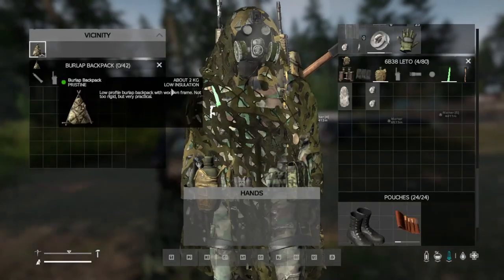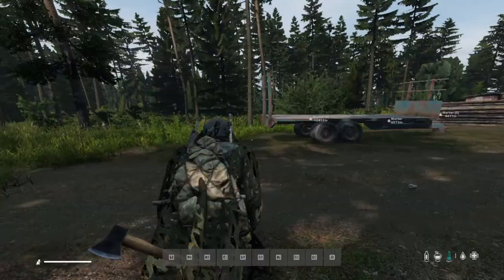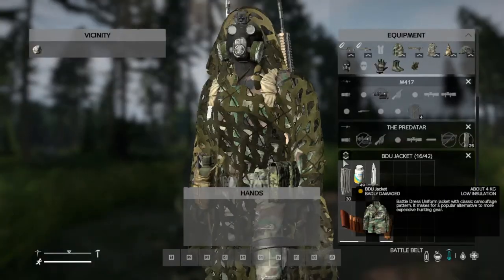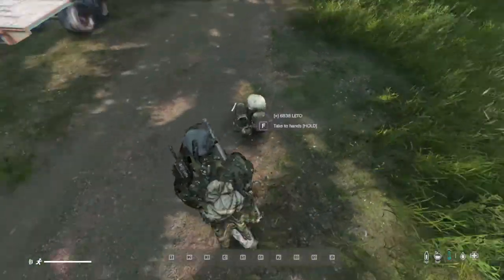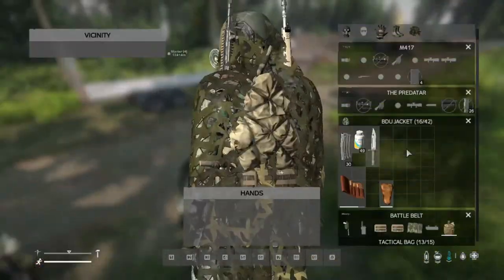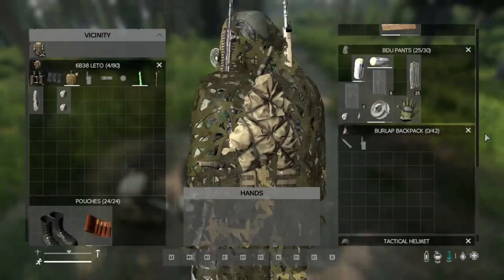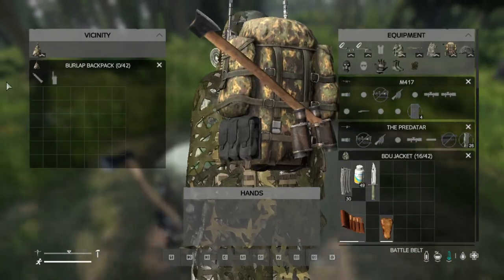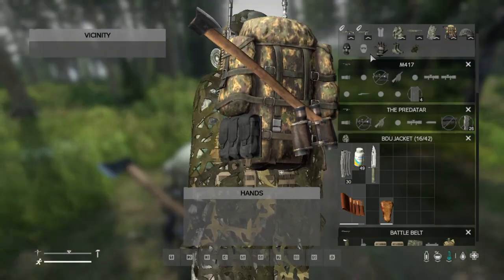So we've got 42 slots. It's a decent backpack especially on a PvP server - it doesn't stick out as much. You can now see how everything slots together: rags to make rope, rope plus sack plus sticks to make the backpack, and the knife for cutting. We'll store this in the backpack and now go do a bit of hunting.